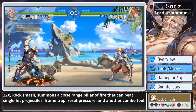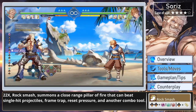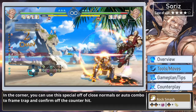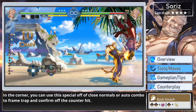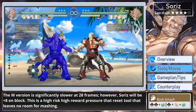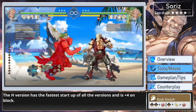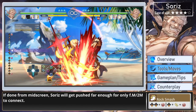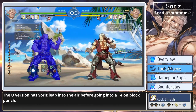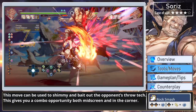22 Rock Smash summons a close-range pillar of fire that can beat out single-hit projectiles, frame trap, reset pressure, and is another combo tool. The light version is minus 2 on block and used as a safe combo and block string ender. In the corner you can use this special off close normals or auto combo to frame trap and confirm off the counter hit. The medium version is significantly slower at 28 frames; however, Soares will be plus 8 on block. This is a high-risk high-reward pressure reset tool that leaves no room for mashing. The heavy version has the fastest startup of all the versions and is plus 4 on block. If done from mid-screen, Soares will get pushed far enough for only far medium to connect. The ultimate version has Soares leap into the air before going into a plus 4 on block punch. This move can be used to shimmy and beat out the opponent's throw tech, giving you a combo opportunity both mid-screen and in the corner.